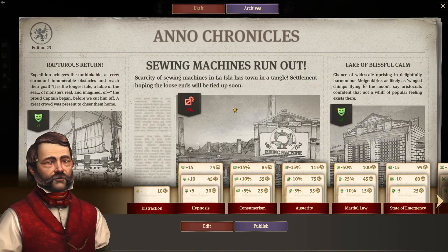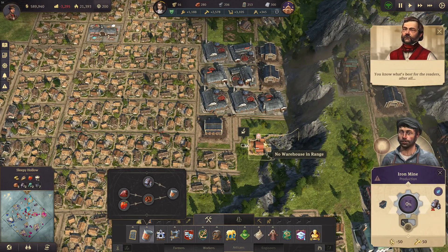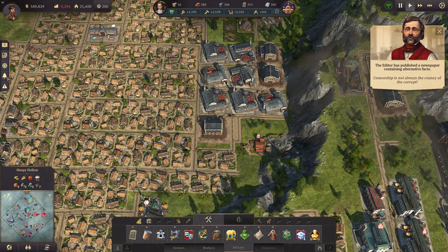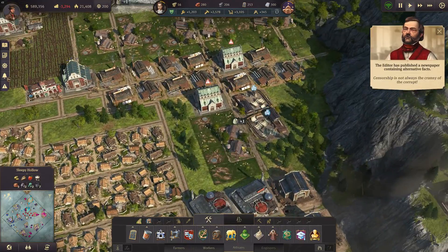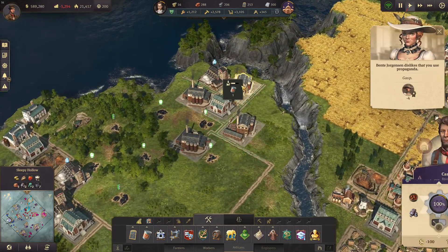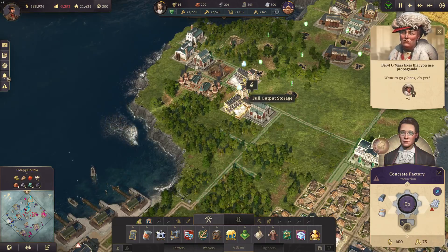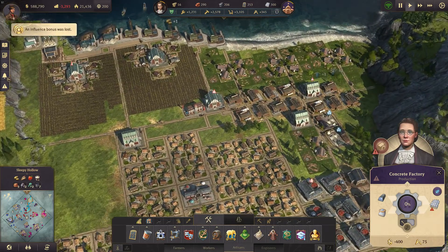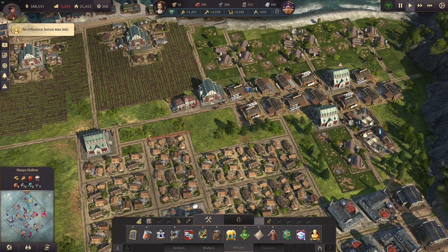Let's add a few more kitchens — one and two — because we're producing more now. That over there is an iron mine. We have our kitchens placed and now we still need to relocate the canneries and the concrete factories as well. Let's find a good spot — I think this is a good spot for the canneries.